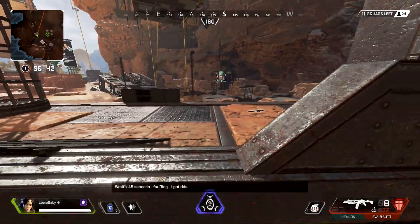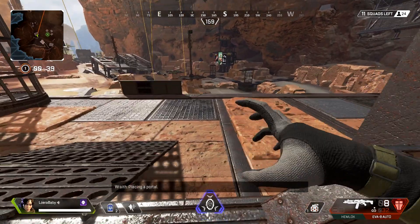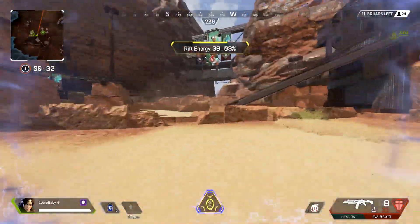After finding an appropriate ledge, pop your ultimate like you normally would. Right after you pop your ultimate, you're going to vault over the ledge and use your tactical ability as soon as the vaulting animation begins.